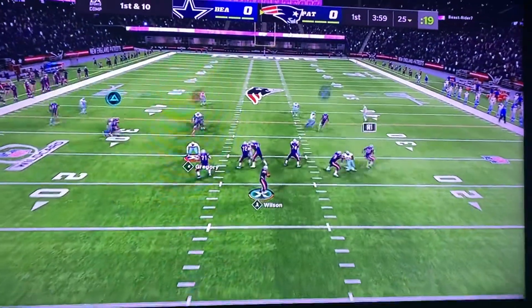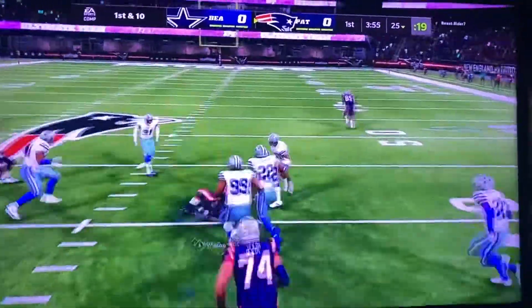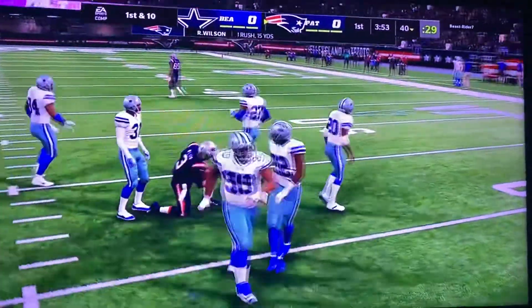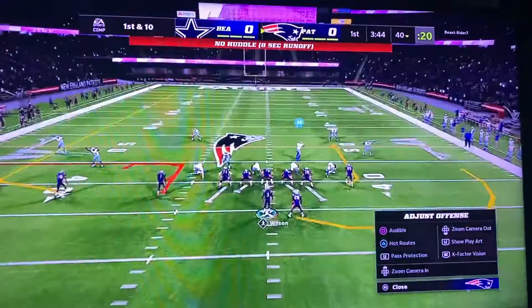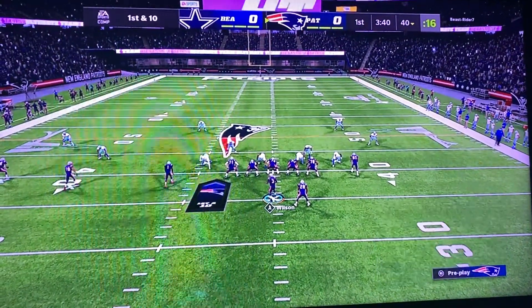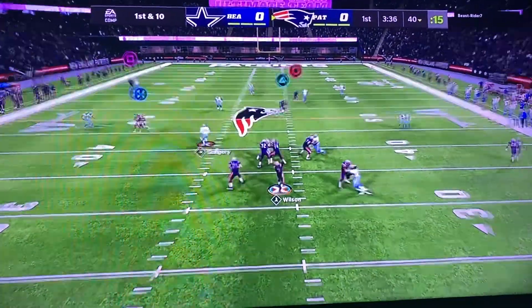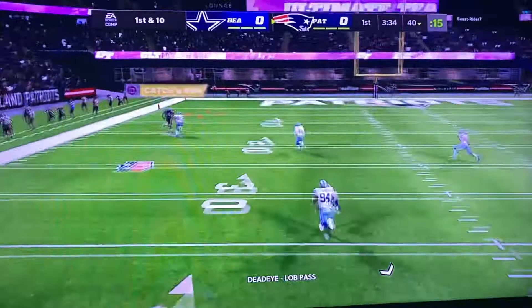Hey, what's up YouTube. Look at that — 98 Russell Wilson takes off, throws it deep to the 99 Randy Moss. And of course he's guarding him with a 99 Deion Sanders. Look at this.